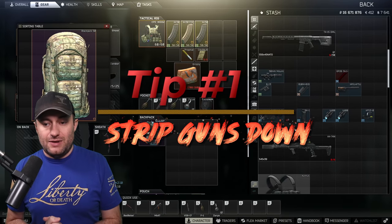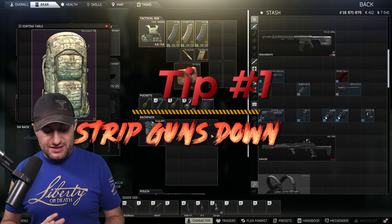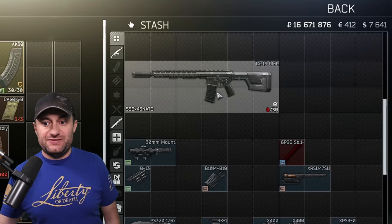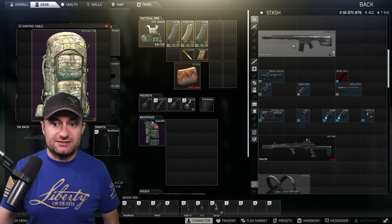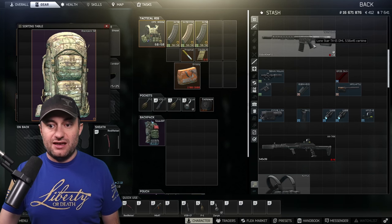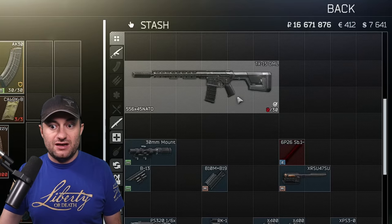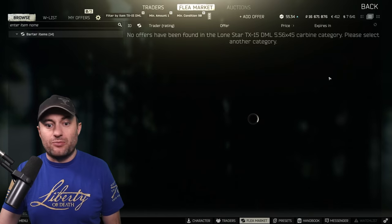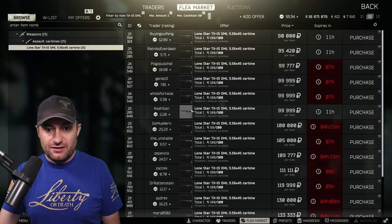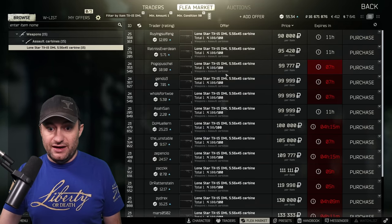The first tip is centered entirely around weapons you get out of Raid, found in Raid — primarily things like SA-58s, M4s, and specifically this TX-15 DML. I got this out of an Intel scav case, but you can find them in marked rooms, moonshine cases, 95Ks. It's a full TX-15, and a lot of people will just pull the suppressor off, sometimes the stock, and sell this thing. This guy sold it for 90K.